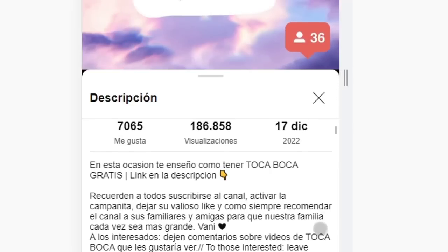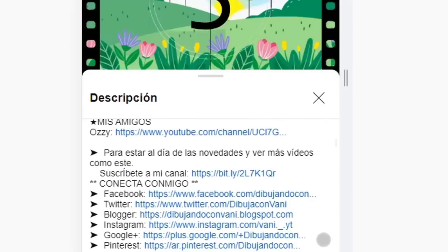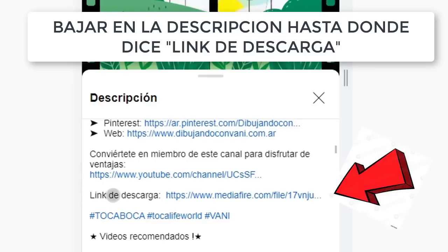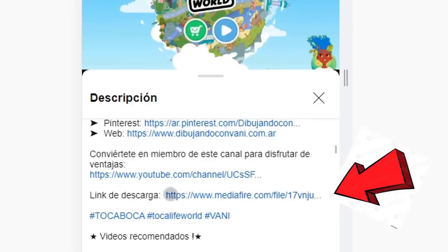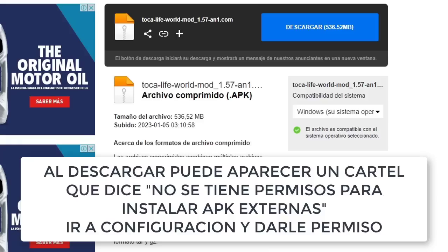They can also tap another 'More' or an arrow, and they go all the way down until they read the link to download. It will be right above where it says Toca Boca, and below where it says 'Conviértete en Miembro.' That is where the download link is.